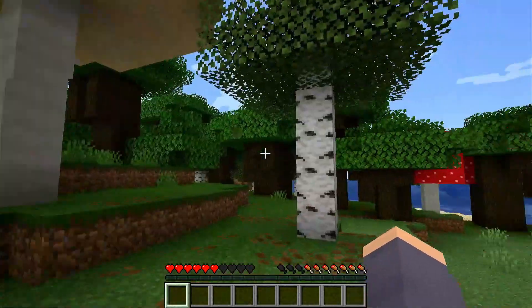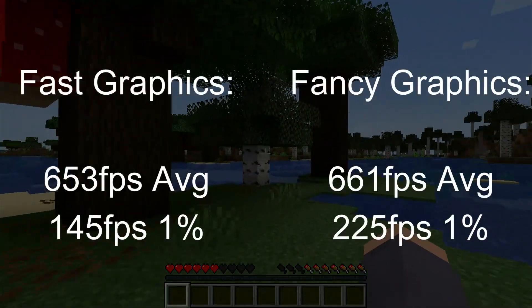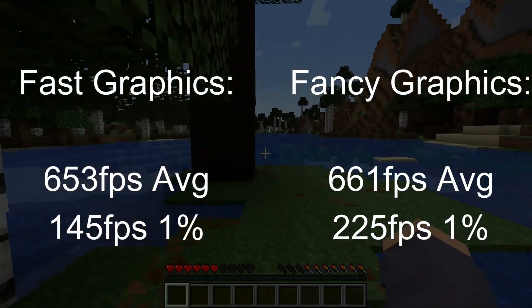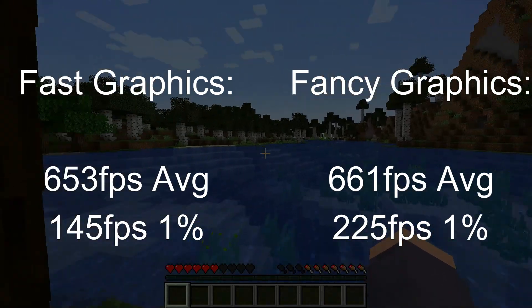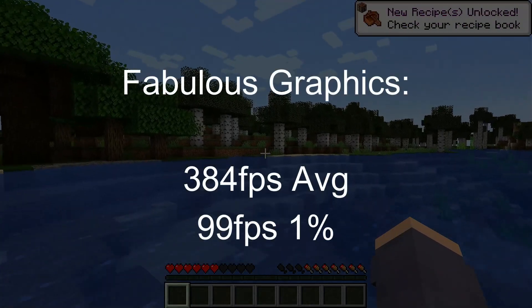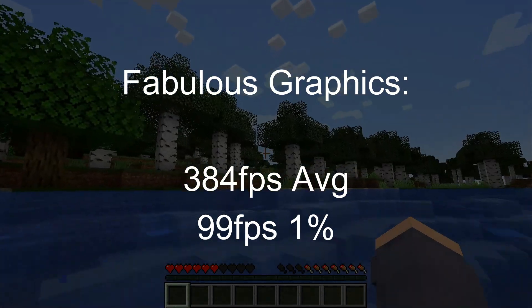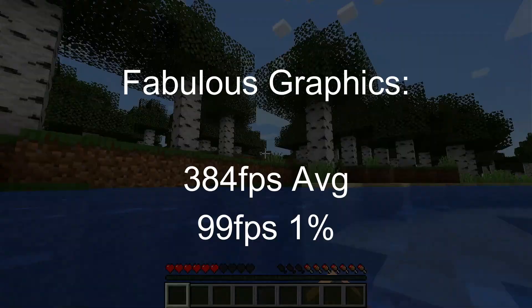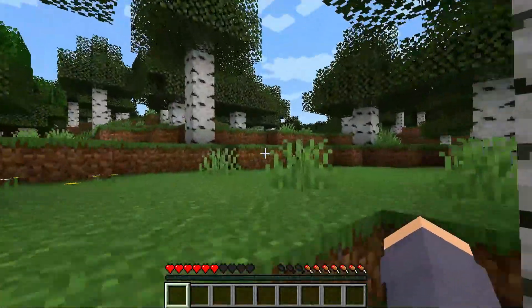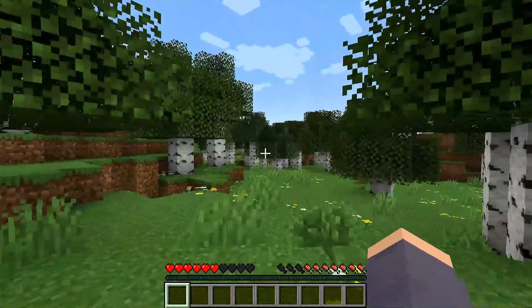Starting with Minecraft again, the 970 didn't hesitate to show just how much more power it produces, hitting the same FPS on fast and fancy graphics of over 650 frames and turning the CPU into the bottleneck. It only relented a bit when I threw it on fabulous settings, but it still reached over 380 FPS average. If I wasn't keeping the games locked to 1080p for parity, I could probably run the game at 4K and still have plenty of frames left over for a fancy texture pack or shaders.